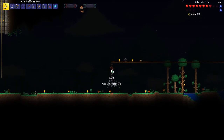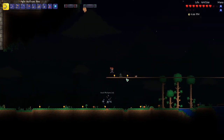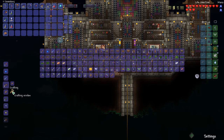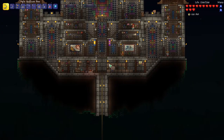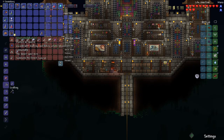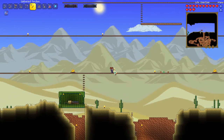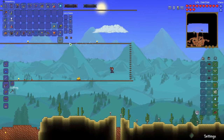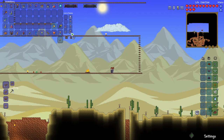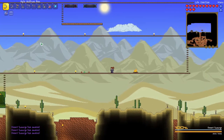We can craft the summoning item for the Desert Scourge boss, which requires sand blocks, cactus, and a mandible. Let's craft a few of those and get them in our inventory. We've just finished building an arena in the desert and set our spawn point there — I think we're ready to fight the Desert Scourge. I'll throw a couple torches down, and before I start I'm going to switch to jester arrows, since those will pierce this guy, then throw in all my buffs.